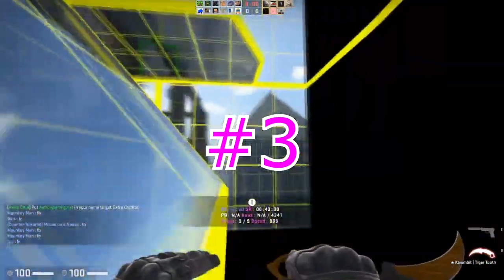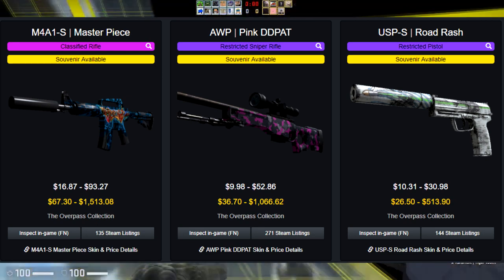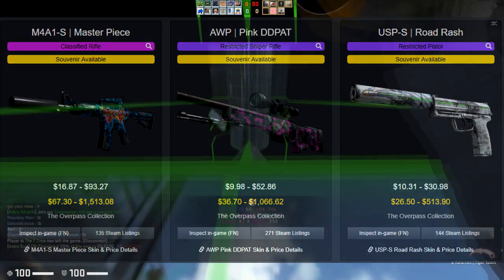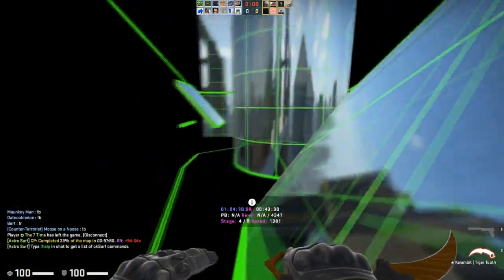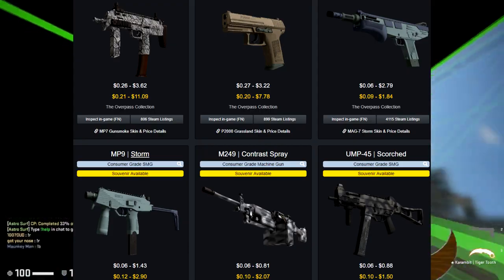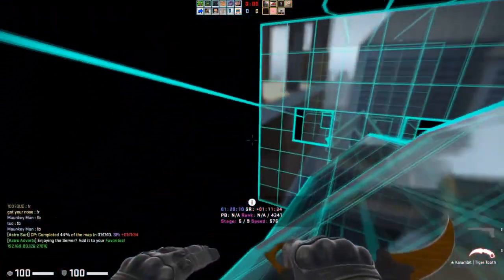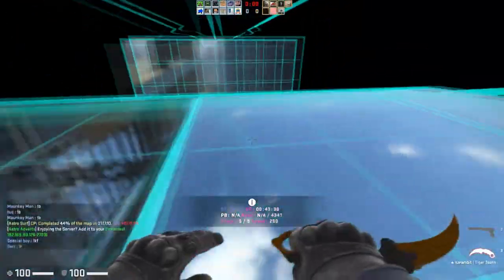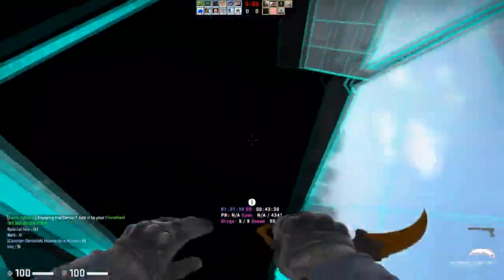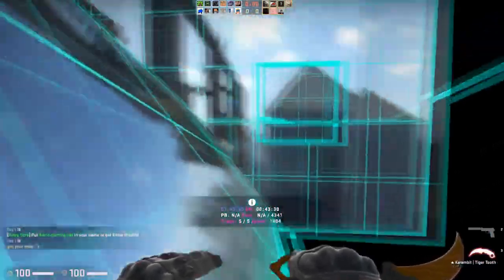The number three spot goes to the Overpass collection. You can basically make as much as a used car if you roll the best possible skin — it's one of those where you could drop three dollars and become really rich in one click. However, on average you're not going to roll the Pinkity D-Pad or the Road Rash, so you have to consider that. It's really rare to get those better skins, which is why it holds a solid number three but doesn't go much farther.